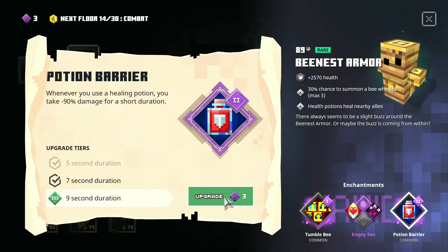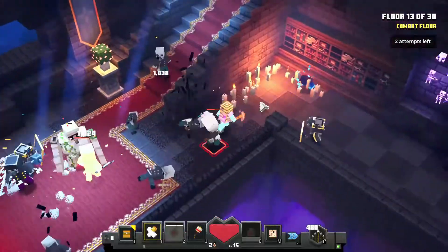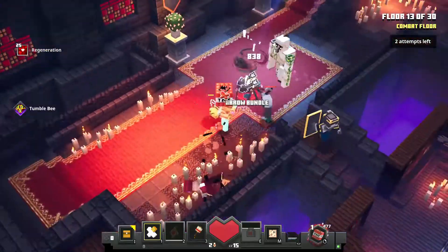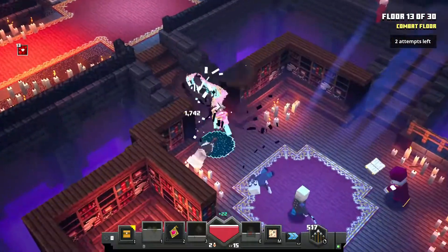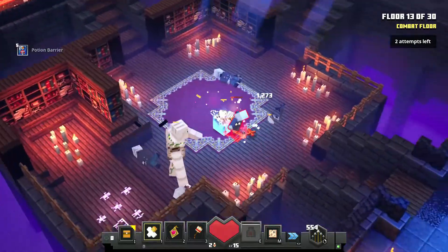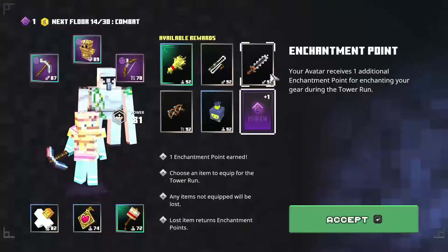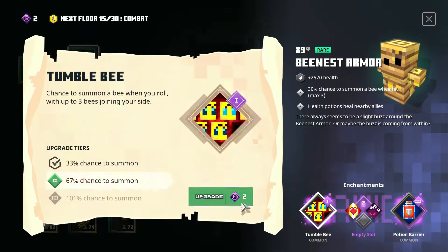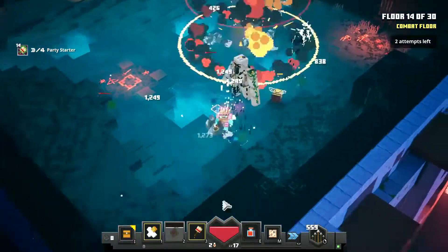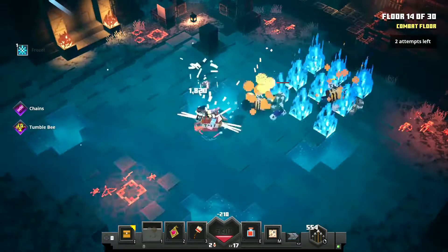Don't pick anything on that floor. In floor 14, I went for triple potion barrier — a lot of things spawn here and I almost died. Get rid of the enchanters first, then slowly get rid of other mobs. Use the low medallion to make mobs your allies, let the golden tank attacks, then activate your potion barrier.